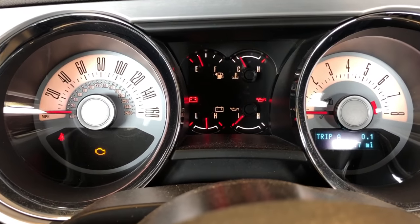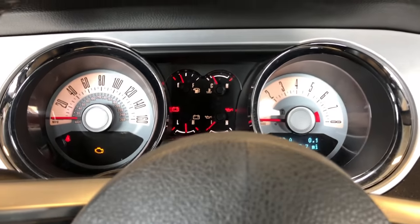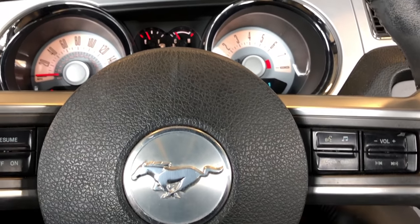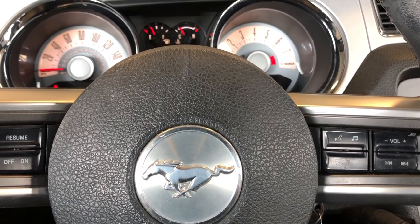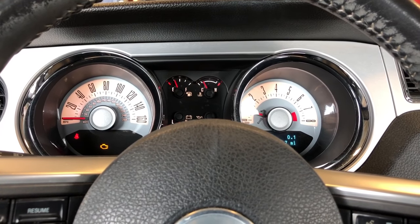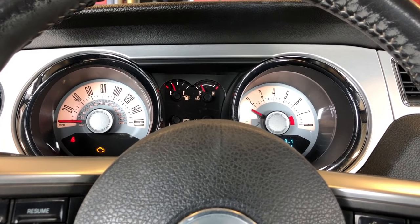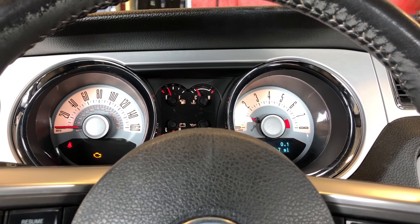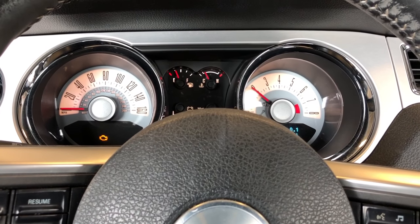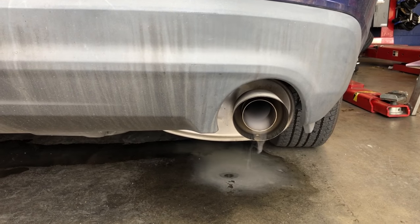2012 Ford Mustang with a 3.7 liter engine, 70,000 miles on this car. Customer is complaining of a lack of power and running rough, so let me start it up and let you have a listen. Check engine light is on. It runs like crap. I actually had trouble starting it to bring it into the shop — it was almost like the engine was hydro-locking itself. And I smell gas.